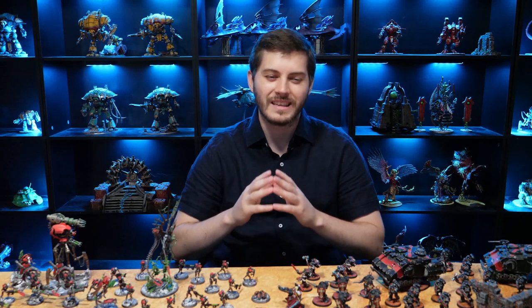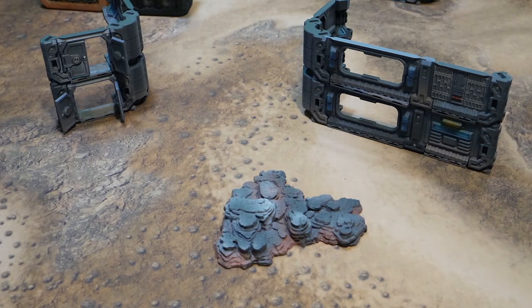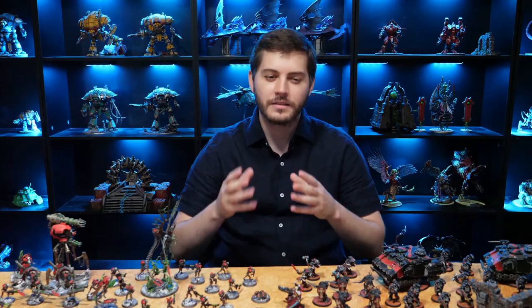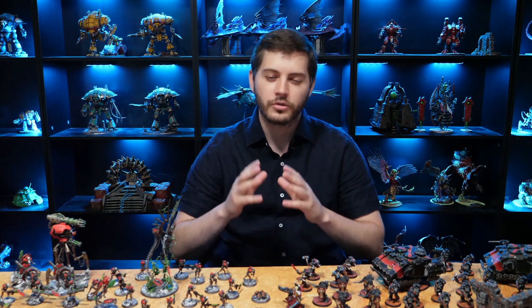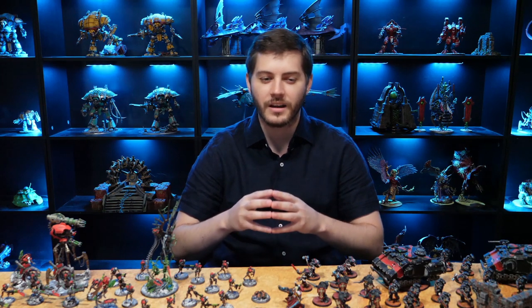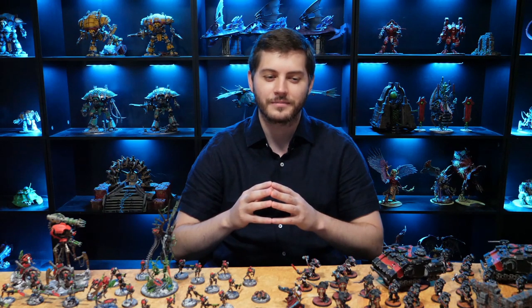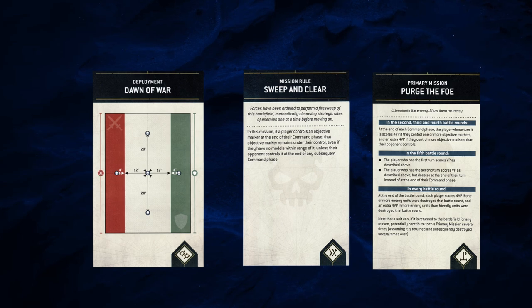Now that we understand some key Warhammer terminology, you will set up a battlefield with terrain, place objective markers, and deploy your armies. This video is designed to teach you the core rules of 10th edition. For videos related to setting up a 40k table or deploying your army, check out the how to play 10th edition playlist. Head over to the mission video in that playlist to understand more about Chapter Approved Leviathan and how to claim victory.